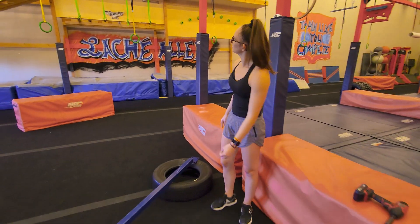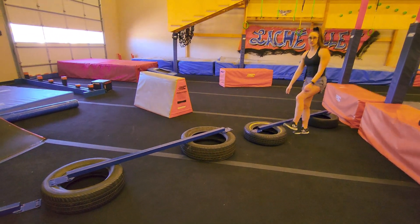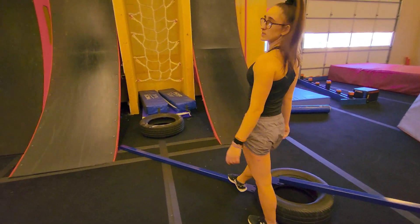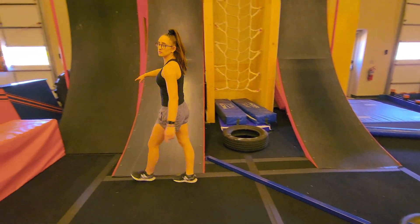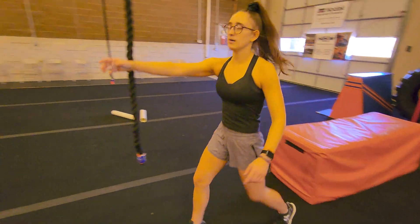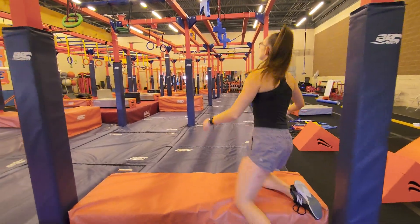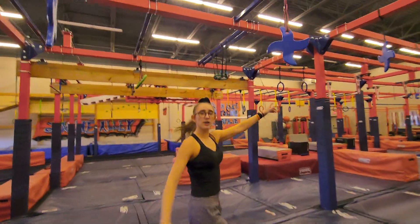Obstacle 4 is the Broken Axle. You are allowed to use all of the blue beams. Any contact with these tires will be considered a fail. Halfway point is going to be when you touch this blue beam right here. You are allowed to use both these warp walls to get to this orange pad. Use this rope to swing out to your point B, which then turns into point A of Twinkle Twinkle Little Star. You are allowed to use all three of these stars, and the third star is your halfway point.